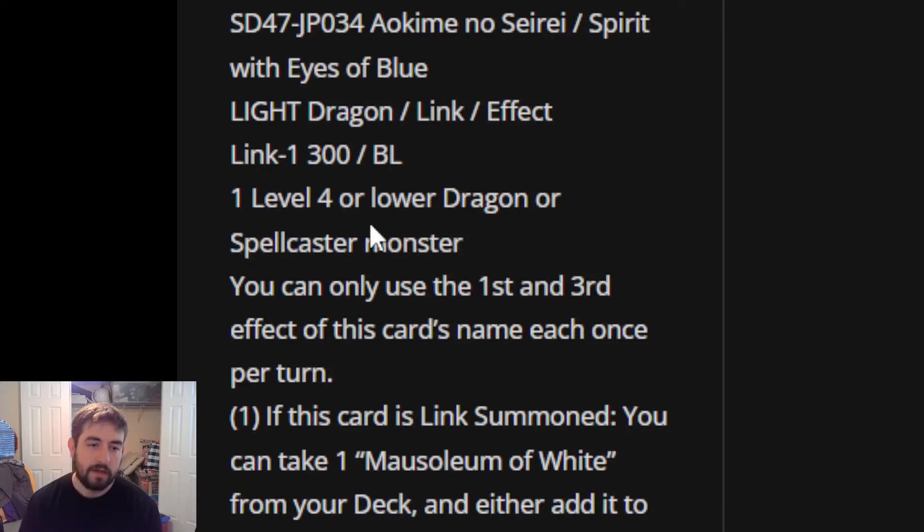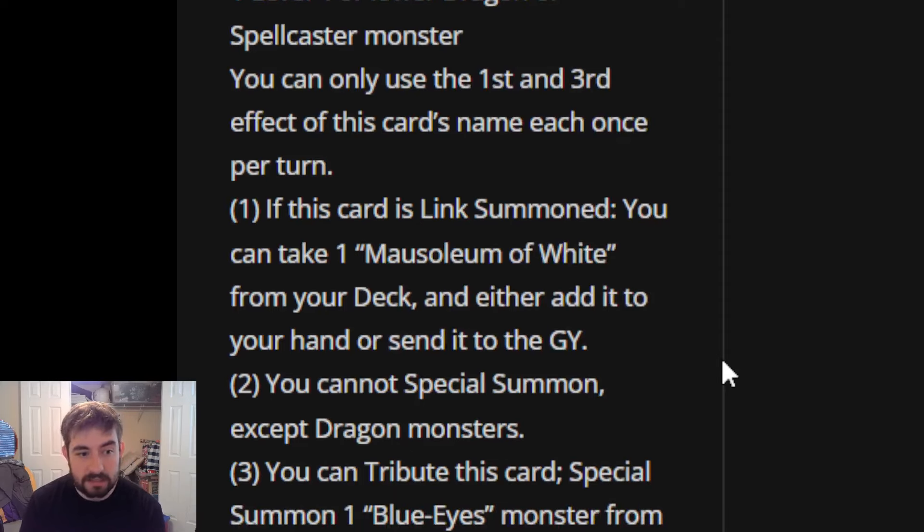It's a Link 1 Light Dragon with 300 attack, pointing bottom-left, and it takes any Level 4 or lower dragon or spellcaster. There are already some cool out-of-archetype plays with this card - for example, you could use the Invoked engine, go into Aleister, link Aleister off for this card, then when you tribute this card to reborn a regular Blue Eyes, he's now a Light monster in grave that you can banish with Invocation for a Mechaba before your fifth summon. That gets you Blue Eyes plus Mechaba basically by itself without triggering Nibiru.